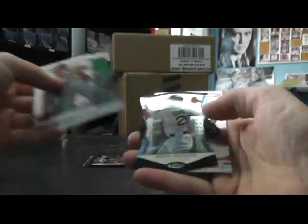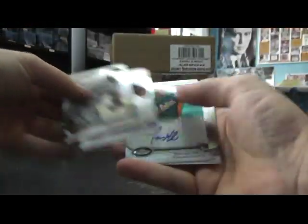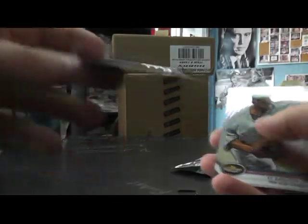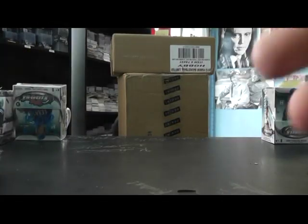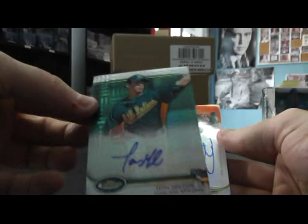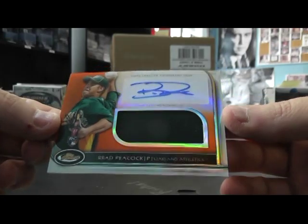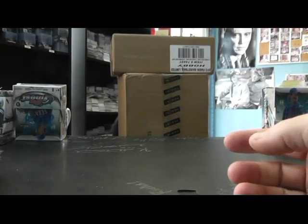Jordan Pacheco green — that one's numbered 199. Adrian Gonzalez. This should be a hit — yes it is! Tom Milone X-Fractor autograph, and that one's numbered to 299. And base. So to recap, Dong: you have Tom Milone X-Fractor autograph numbered to 299, and Brad Peacock jersey orange refractor autograph, plus some other inserts.